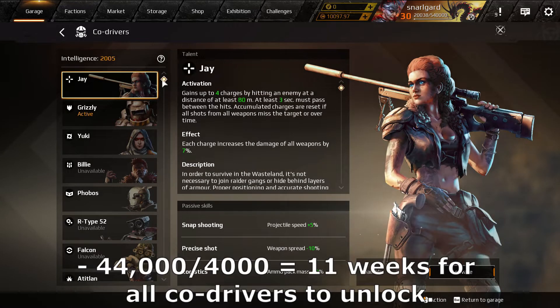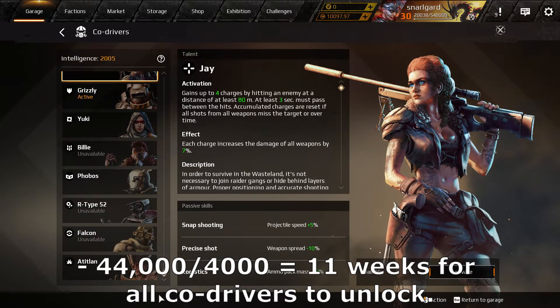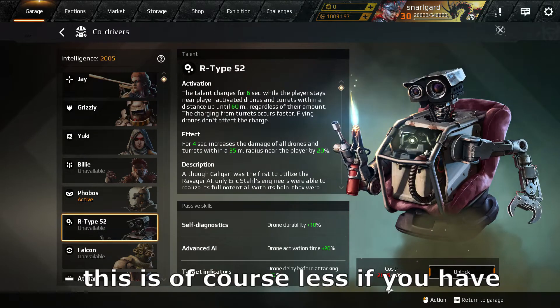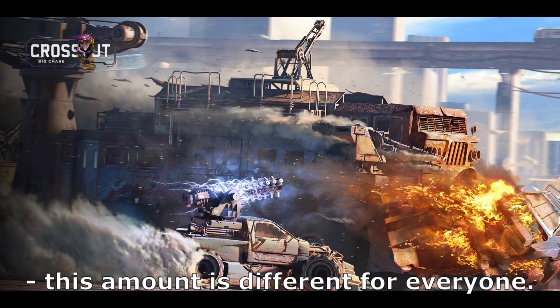44000 intelligence divided by 4000 is 11 weeks to unlock all co-drivers. This is of course less if you have a refund from the old co-drivers system, and that amount is different for everyone.